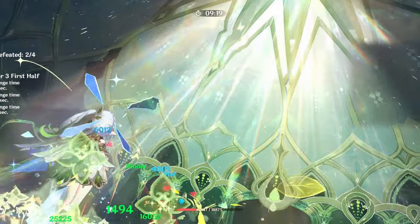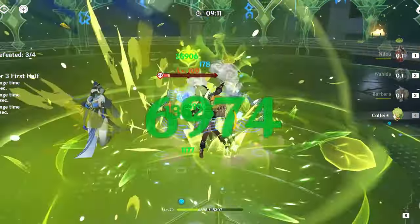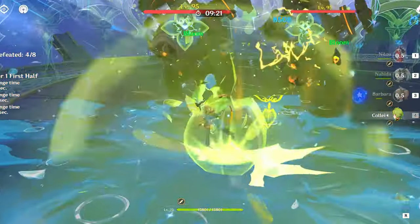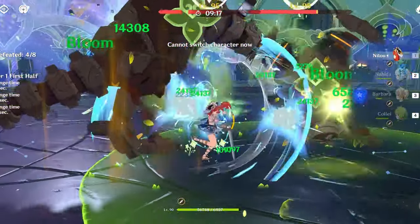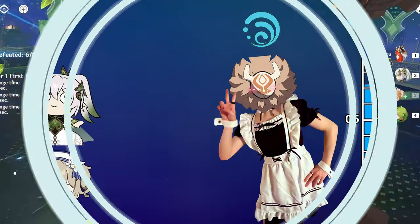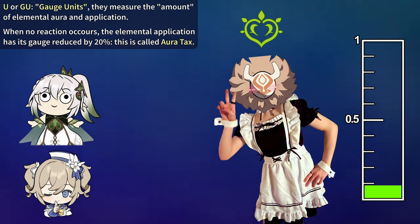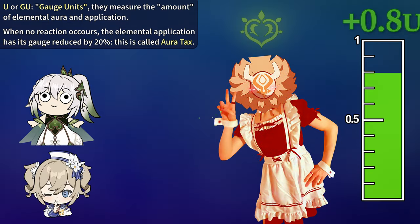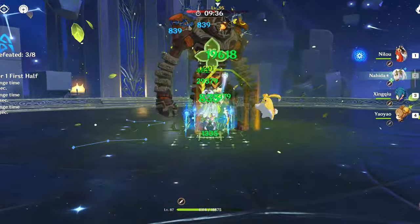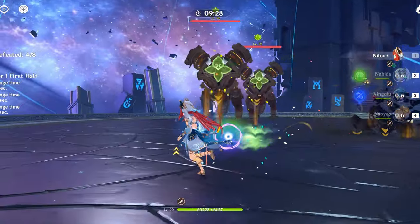Do you need everyone in your Bloom team to be level 90, and do you need everyone to build at least some EM? The answer to both questions is no — not just because other stats are occasionally competitive compared to EM, but because despite the chaos that reigns in these teams, in a lot of them you still have a decent amount of control, and you know that some characters will almost never trigger Blooms, if not just a few. Bloom reaction has a strong and a weak side. When you apply Dendro on Hydro, Dendro will basically always remove the latter and generate one Bloom. But when it's Hydro on Dendro, you generally don't consume all the Dendro — a small amount still remains, and you can apply Hydro again to react with it and generate a second Bloom. This, combined with the fact that Dendro characters tend to have less elemental application than some really good Hydro ones, makes sure that reverse Bloom — Hydro on Dendro — is much more efficient and convenient than forward Bloom. In a nutshell, you want a Dendro aura on your enemies, because this gives you more Blooms.